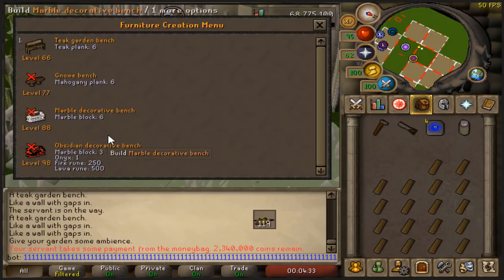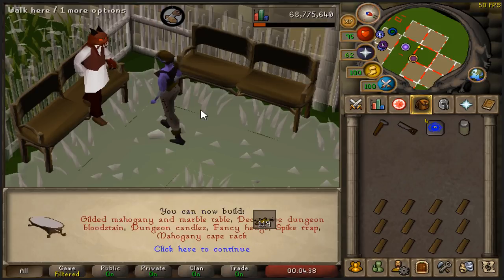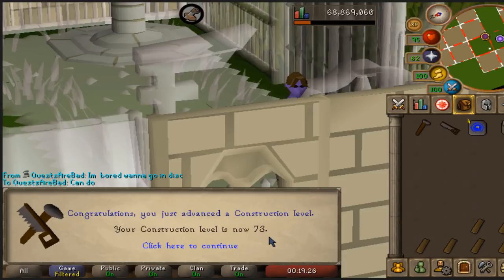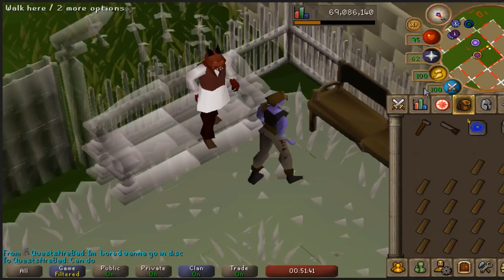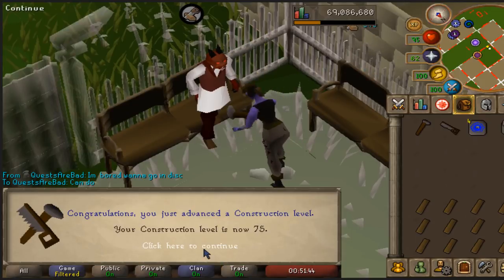This next vent should be getting me a level - 72. Three more levels before I am done with this for the moment. 99... white berries. Yes. And that is - there we go. 75 construction. Time to do Herblore now.